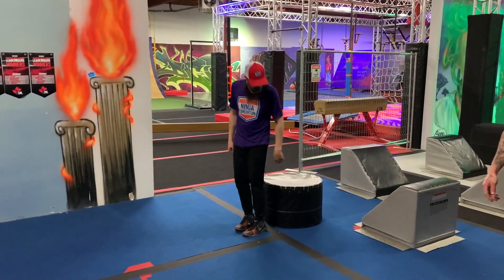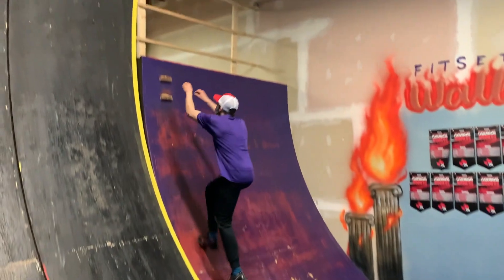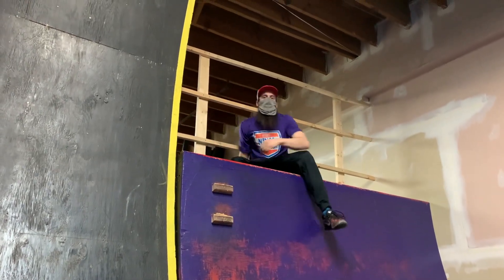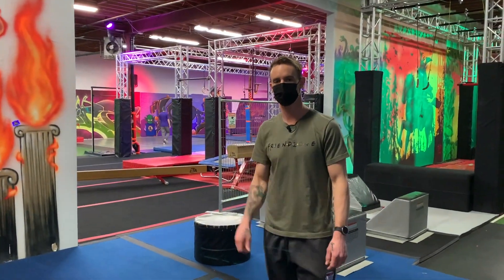The final obstacle is the ten-foot warped wall. The ledges on the wall are in play. You need to get yourself up and pull yourself up on top of the wall. As soon as you have your whole body up there, you do a big flex — you have completed this course. Good job, guys, and good luck.